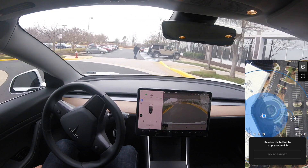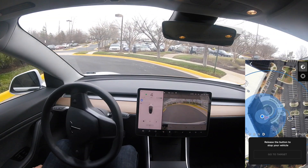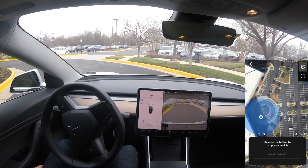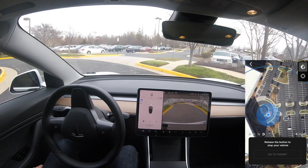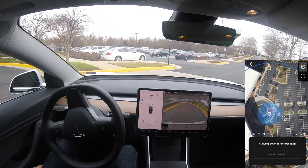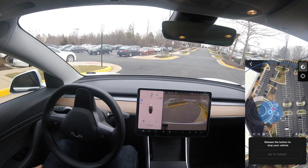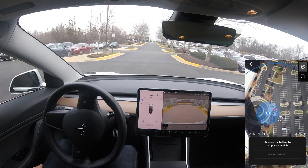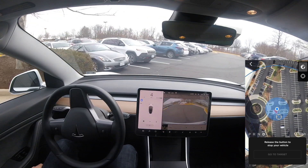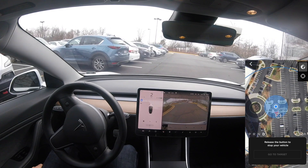Now from the same exact spot, we're going to put a target point out in the parking lot, and it's going to finish the complete circle and head to that target point. A little jerkier, definitely not smooth — this feature is so new. If you've been a long-time Tesla driver from Autopilot version one, you know how jerky Autopilot used to be, and now it's buttery smooth. The same thing is going to happen with Smart Summon. In about six months it is going to be so smooth.